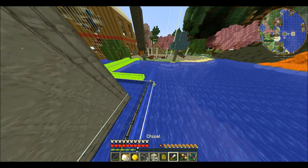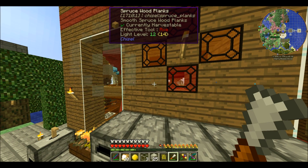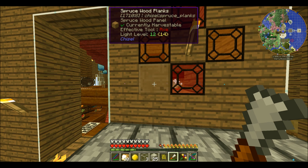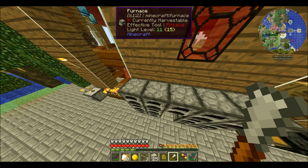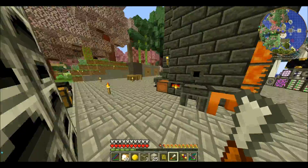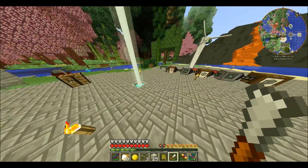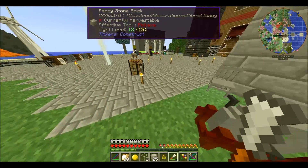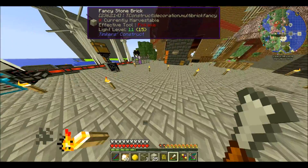We set up the second smeltery to process glass for us, which is very exciting. We've got this transfer pipe that comes all the way over from that magma crucible over there, pumping lava into it, and it pumps glass out and puts it into there. This is the only function of this particular smeltery. Apparently we can make them bigger — more wide around. I've been asking you if we can for ages, and you keep saying nope, it has to be exactly like this. Well, from everything I've gathered, it says we can, so I'm going to go with we can.